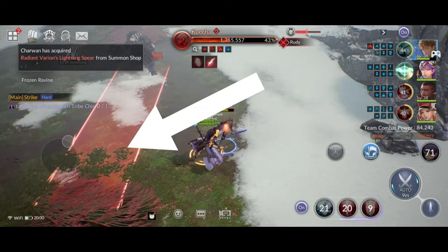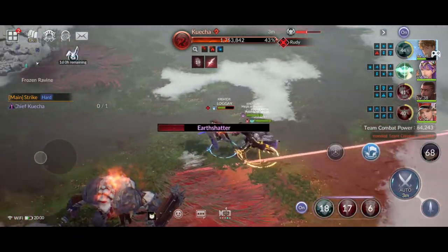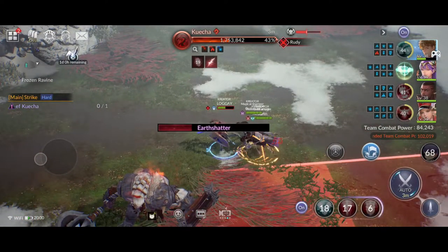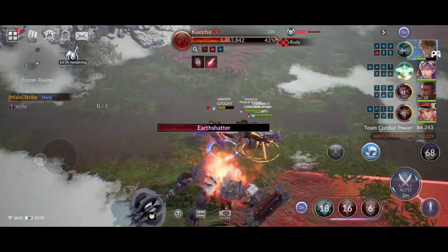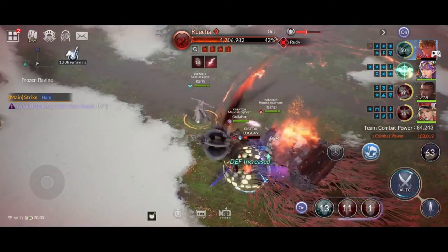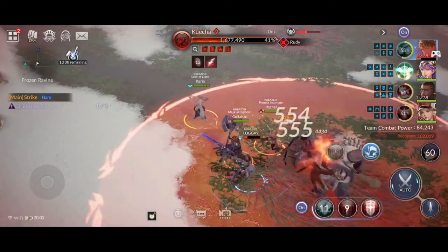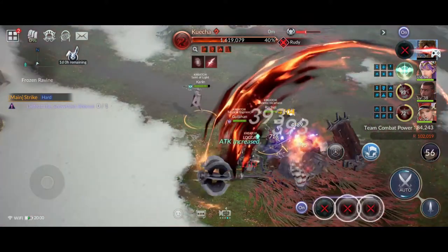Tip three: Quecha will launch his attack in a straight red line — move your team away from the red line. Tip four: once Quecha launches his first attack, he will continue with his fatal blow earth shatter. Maneuver your team and position them right behind Quecha and strike him from there. There's plenty of pause time before Quecha launches his next skill — this is your chance to apply as much damage as you can. Rachel's attack is the key to winning here.